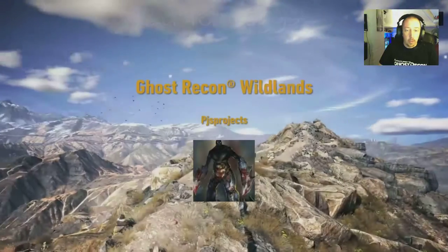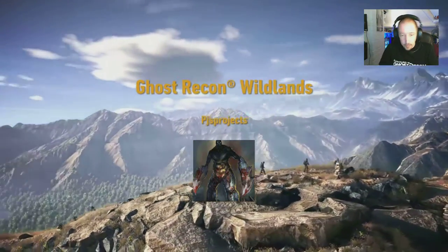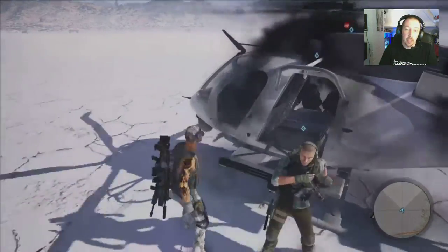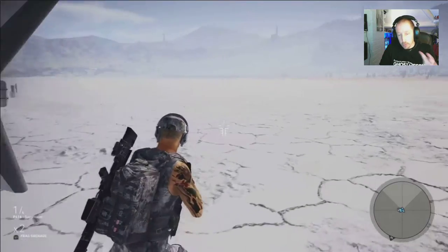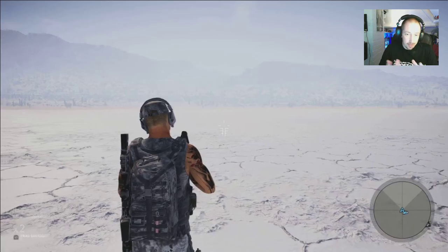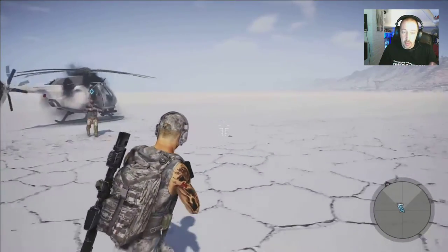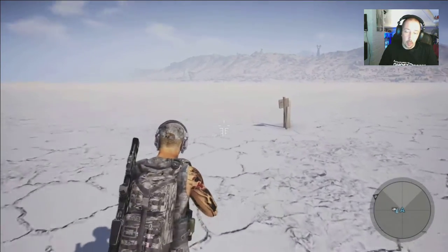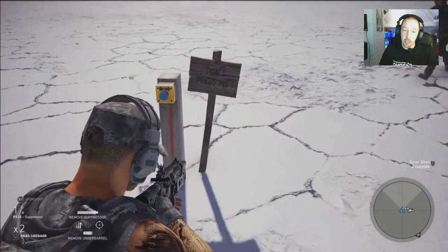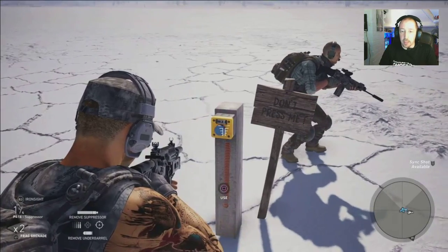Hi guys, today we're back with another Ghost Recon Wildlands video, and today I'm visiting all the easter eggs that I know of. The easter eggs in this game are the little red buttons sat on top of a wooden post. Up to now I've found four of them — I can't tell you if that's all of them, but four seems to be the consensus at the moment. I'm not going to press the buttons — go and find them for yourself using this guide. They'll do different things, so go and see.